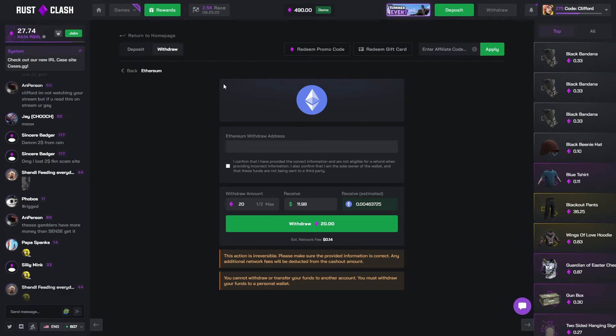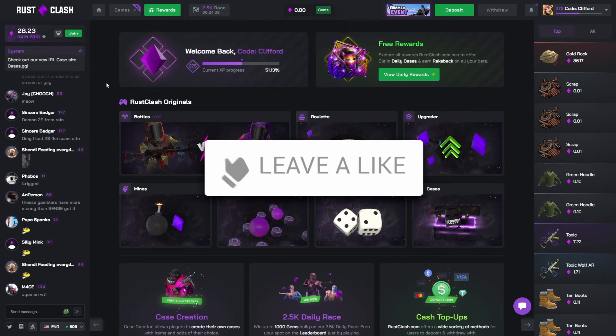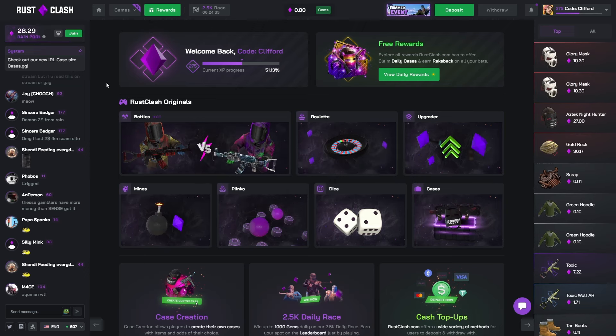Let's go ahead and cash out — we've got 490 gems, which gives us a nice 300 dollars. That should come into my wallet pretty soon and it's probably going towards the leaderboard. As always boys, be sure to drop a like, sub, comment down below, join the Discord for giveaways. I'll see you in the next one — peace out and have a good rest of your day.